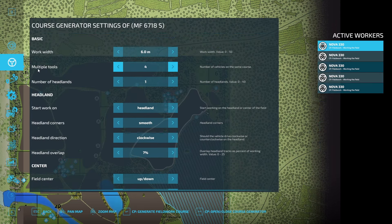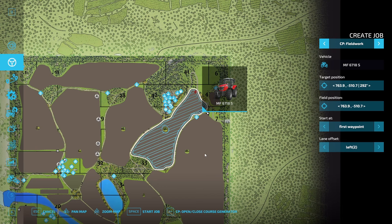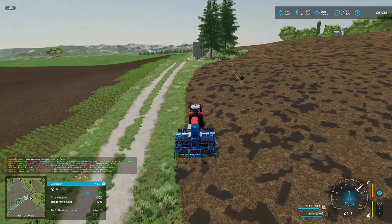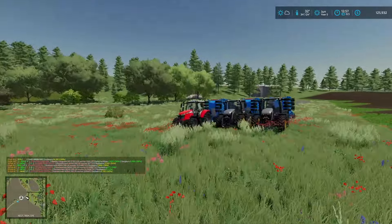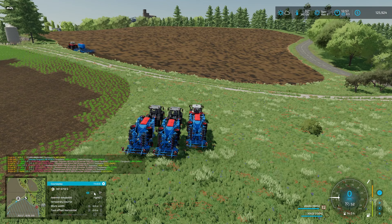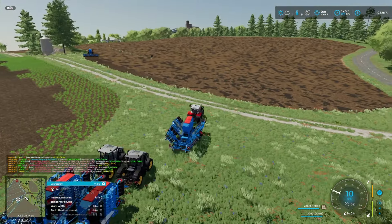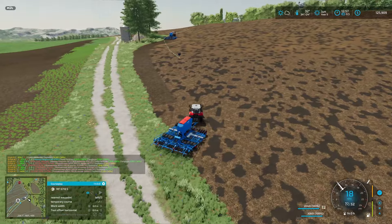We're going to do two-four tools, number of headlands will be one — let's generate that. Looks decent. This will be left two, so we're going to copy that course. Clear that out and copy this course, off we go — sorghum. Teamwork makes the dream work. Found out that these JCBs pull the seed drills no problem even though they don't meet the horsepower requirement. Copy that in, this will be left one. Want to give it a little bit of space to get going — make sure we're planting sorghum.